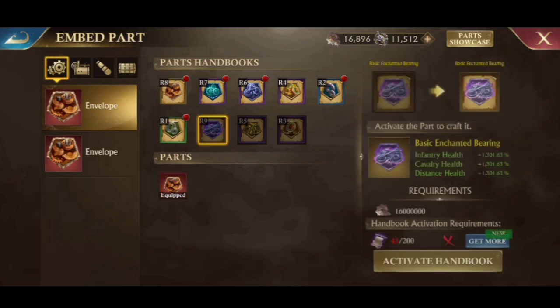Actually I was able to make R9 and get additional rewards, because my pearls are enough to buy 160 handbooks.